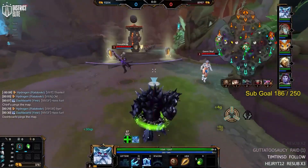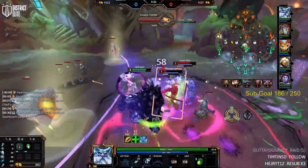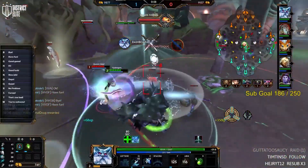One trick I like to do is get Slow Curse and Wing Shard. This combo is absolutely insane lane pressure, and Slow Curse is just good throughout the entire game, stacking with both of Ymir's slows and his passive.